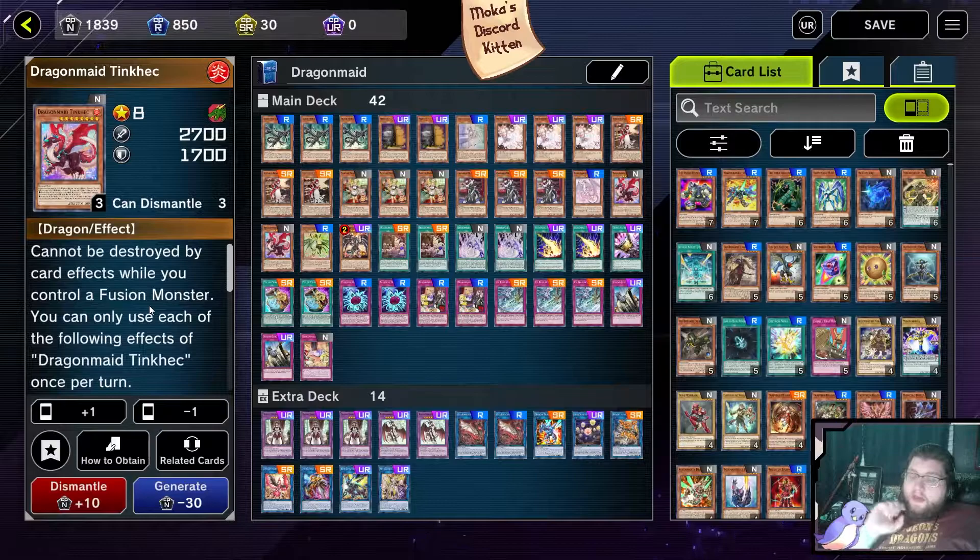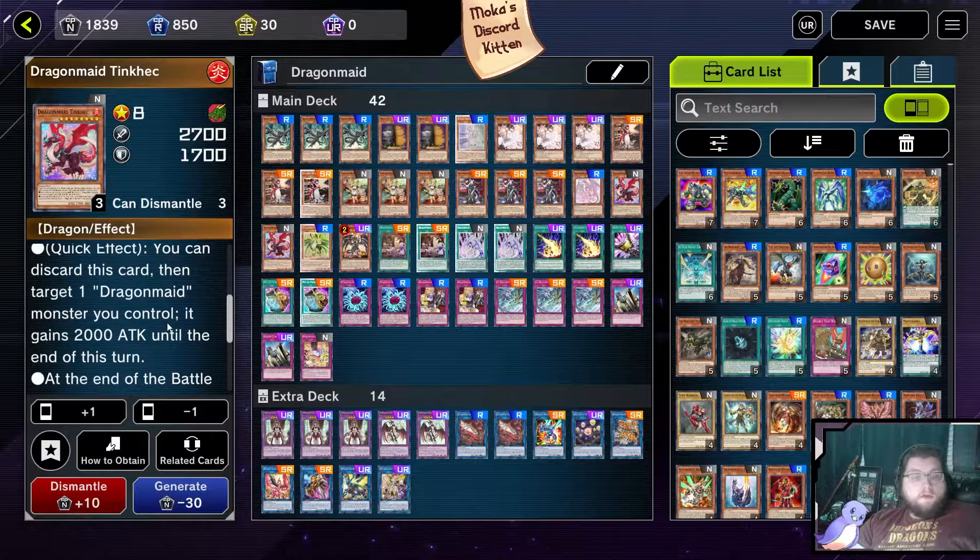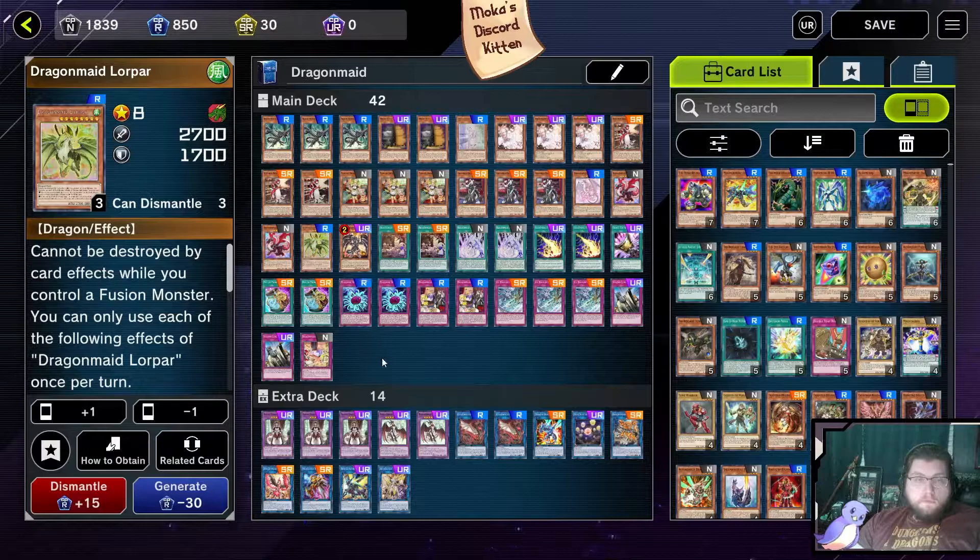Tink Hank is a very easy battle trick that most people sleep on — that's why I include her at two. You can discard this card as a quick effect to give one monster you control 2,000 extra attack. More often than not, some of your big Dragon Maids or your boss monster just isn't big enough at times because someone has Borrel Savage or something, so this gives them a little extra protection by boosting their attack power.